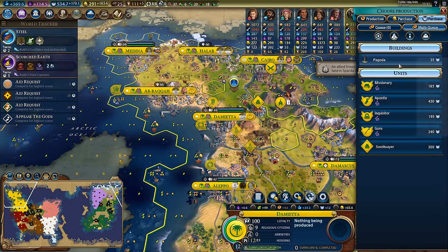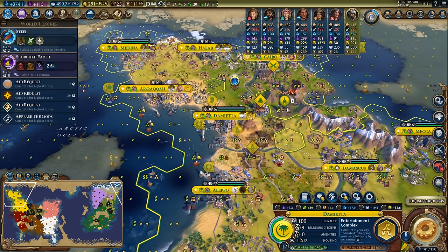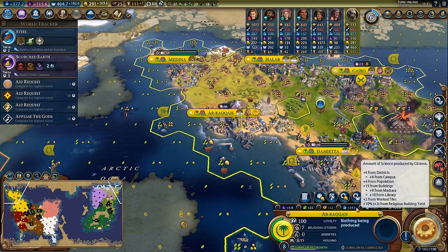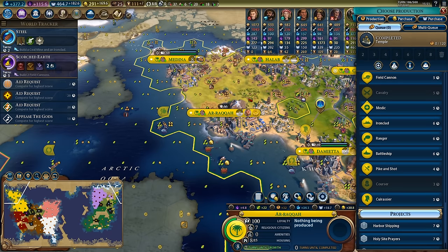Temple completed in Damietta - faith purchased a pagoda, science jumps up a little bit, all that great stuff. Now we can get to work on repairing the entertainment complex and we'll also yeet that mamluk into the volcano. Pagoda in Arraka as well - a nice little chunk of science, faith, and culture, and now this city is probably in good shape to help assist with the war.